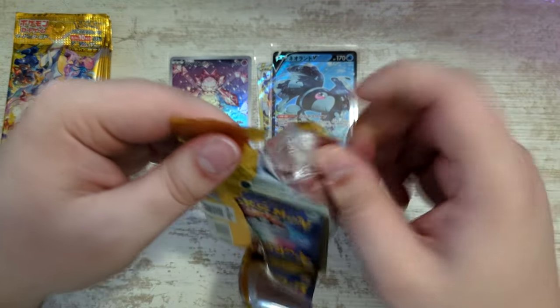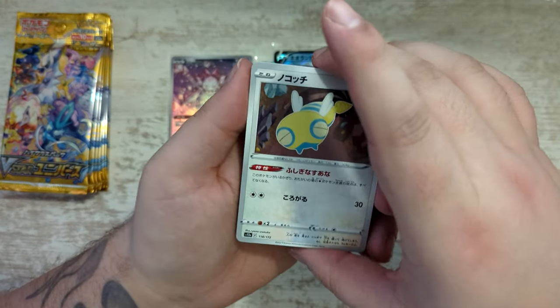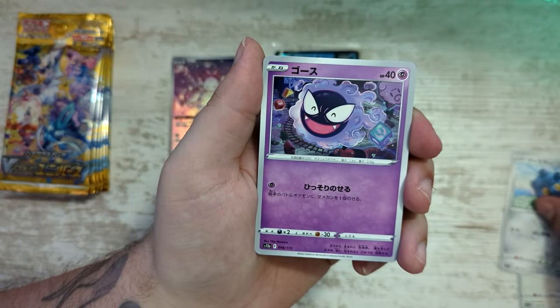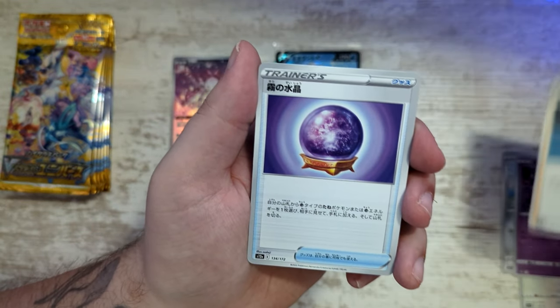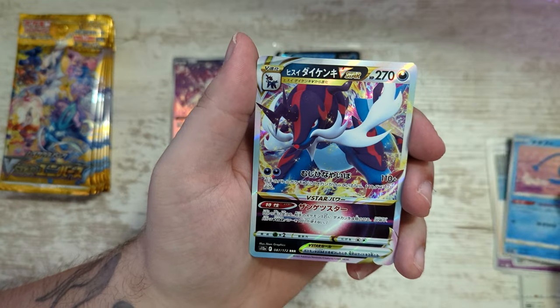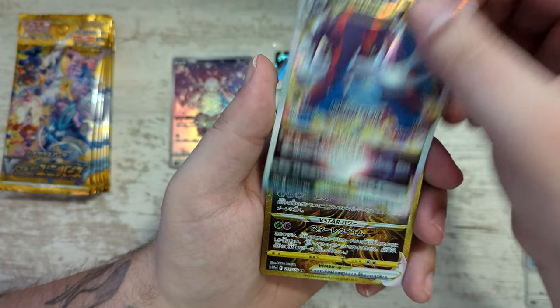Third pack in. Let's see what we can get in this one. Got a Dunsparce. Got a Gastly — really happy Gastly, I like this. Got a Manaphy. We've got a Samurott V-Star — nice. This one was, I think, in Battle Region, if I recall correctly.